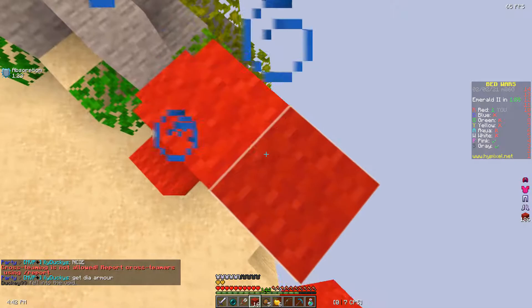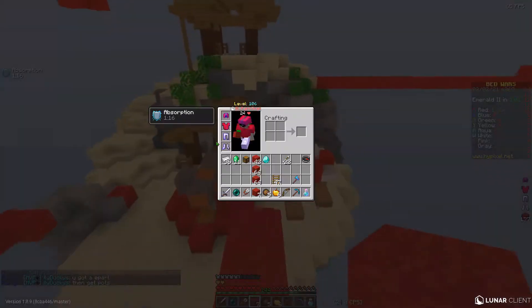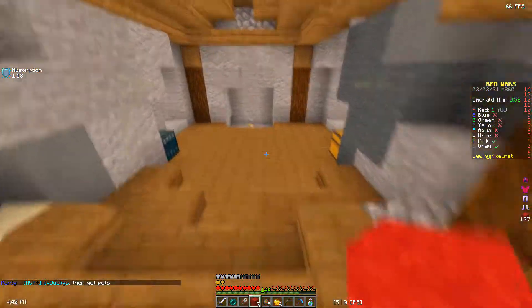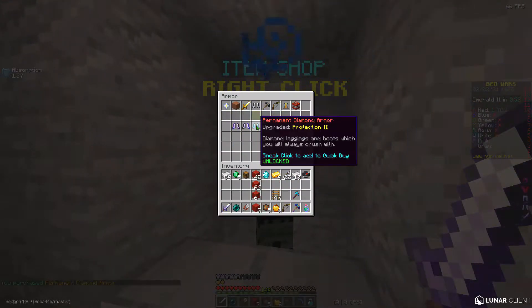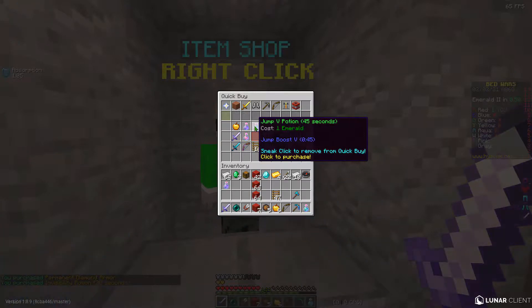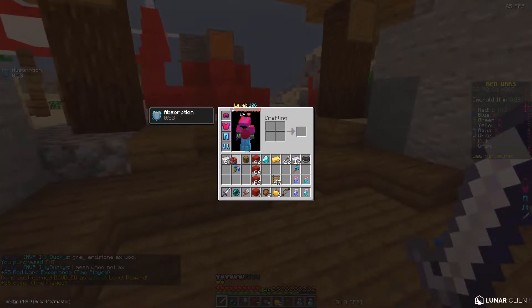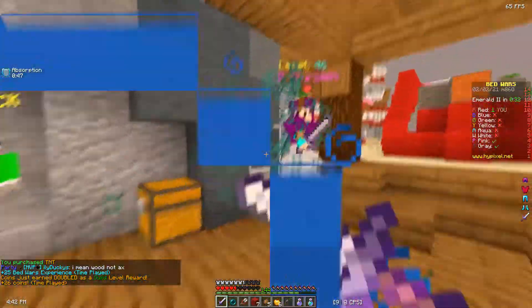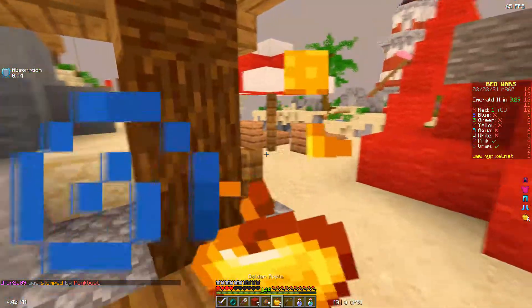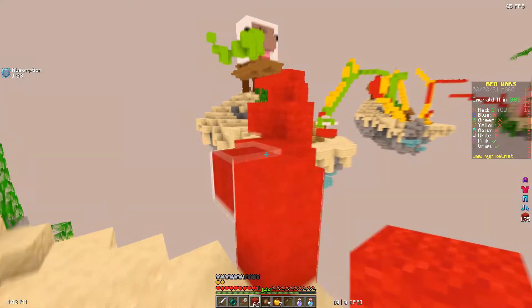They had emeralds on them — I'll probably have 12 emeralds. That's enough for diamond armor I guess, since we only have Prot 2. I'll buy diamond armor and invis, jump invis — so now I have two sets of jump and invis. I'm probably just going to TNT because I don't have room for other stuff. I don't have your emeralds dude. I have more gear than them. I want Prot 3 — I do not feel comfortable without Prot 3.